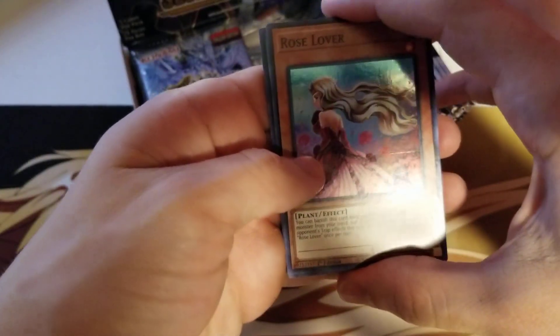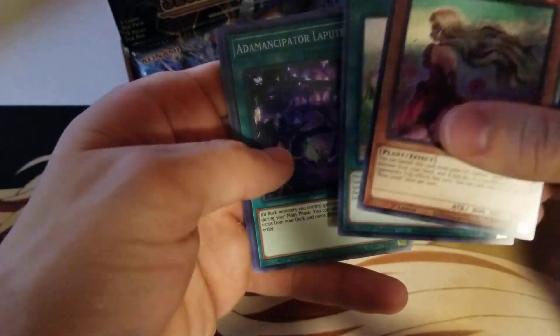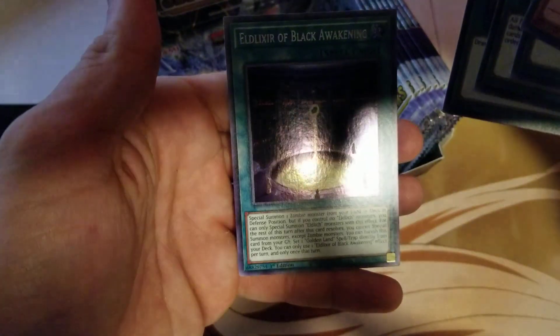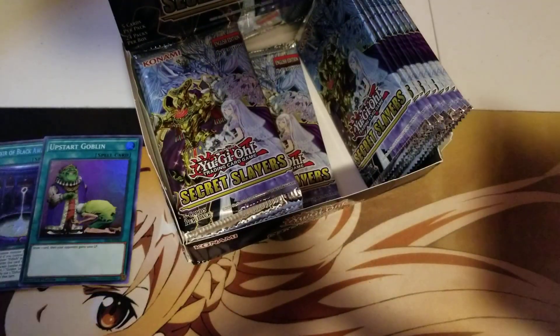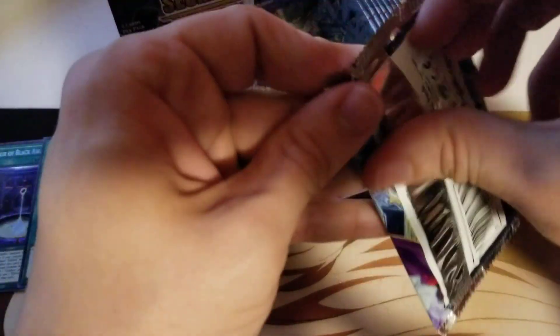And the Eldlixirs are the spells and traps that go with them. So Rose Lover, Miracle Fertilizer — god, that's been printed so much — Adamantipator Lapetite, Upstart Goblin — that's a good super — and Eldlixir of Black Awakening. I believe that is a very good secret rare to get. We'll set that and the Upstart off to the side. Not doing too bad so far.